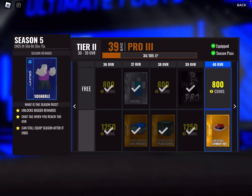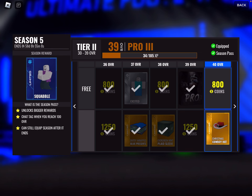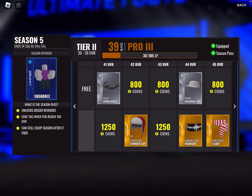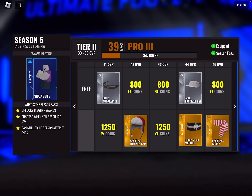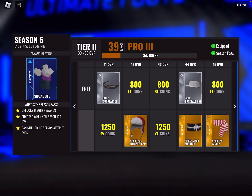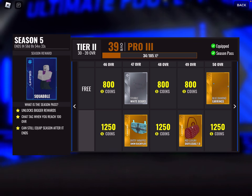We got this green sleeve — I'm probably wearing that. Then we get a Christmas cowboy hat. If that's what you're into, I guess it would look pretty good. At 42 overall, we get this Christmas bomber cap — it looks pretty Christmassy. Christmas scarf looks pretty cool — like a candy cane style. I like it. Wrapped snow — I don't know, is this supposed to be a mix between wrapping a present and snow?